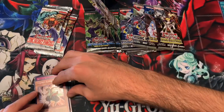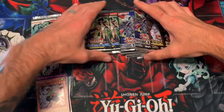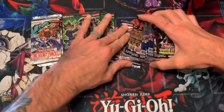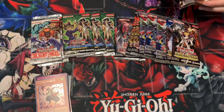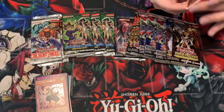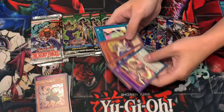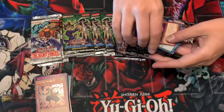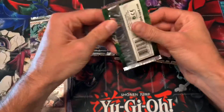I'm going to open the Legendary Duelist - Magical Hero. I've never bought any of these Magical Hero packs. This one sold out so fast that we never really got a chance to get it, and I didn't buy a booster box because it was so expensive. I might be able to pick up an unlimited booster box though. We got Tuning and Zubaba - I don't remember his name.